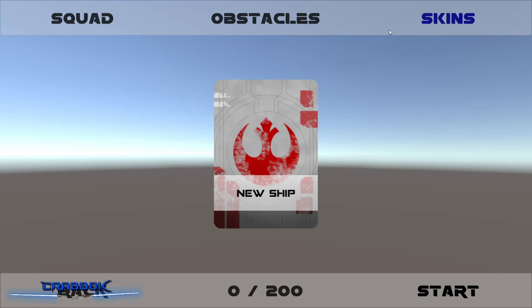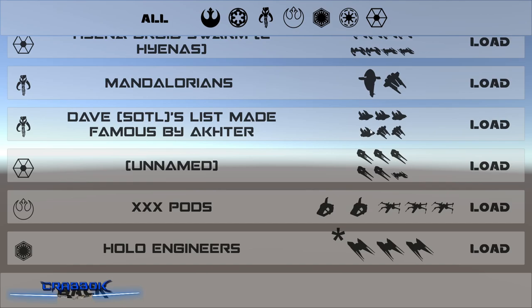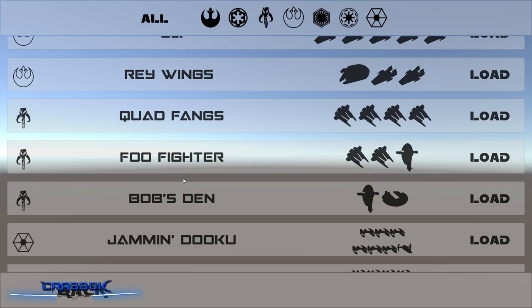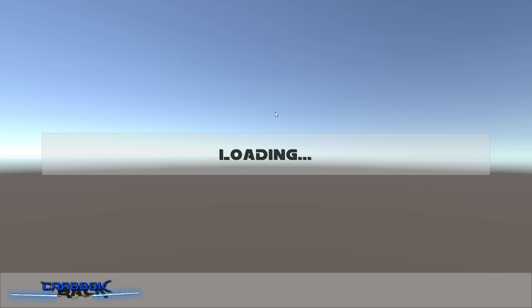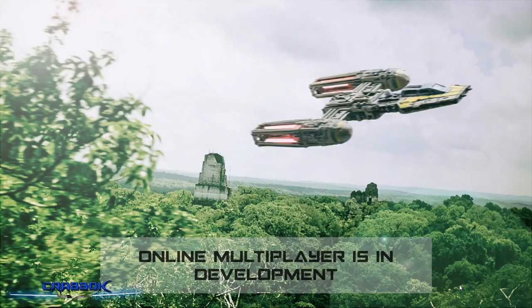For the opponent I'm going to load a squad from the popular lists. We can go against Mandalorians, X-pods, five A-Wings, Quad Fangs... I'm going to go with five rebel X-Wings — Blue Squadron Escorts. Five X-Wings is a lot of guys shooting back at us, a lot of dice and a lot of hull to chew through. Let's see if we can make it work.